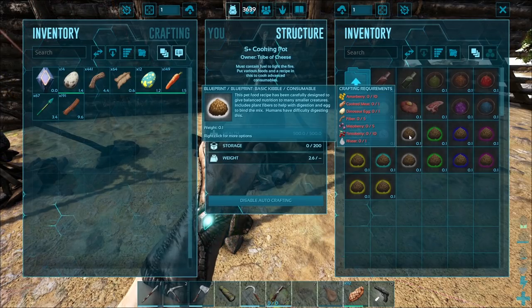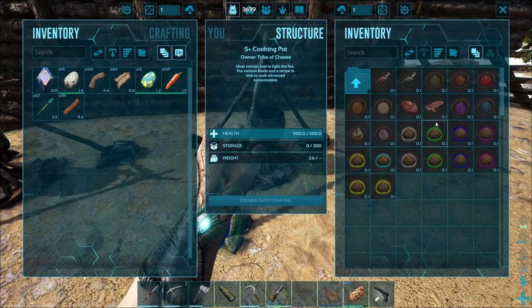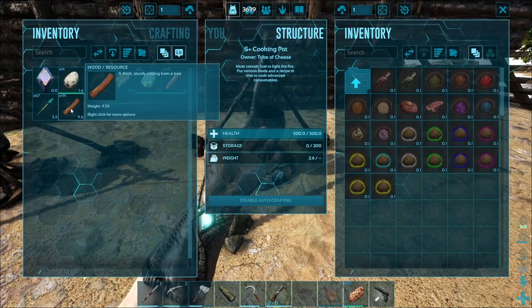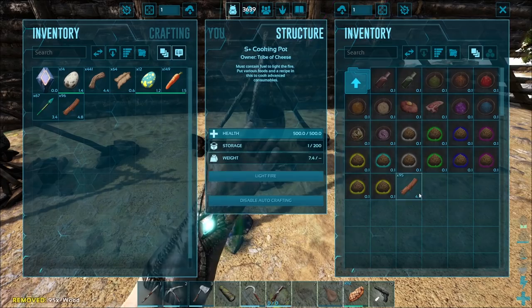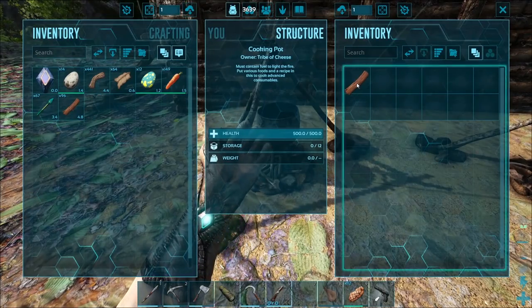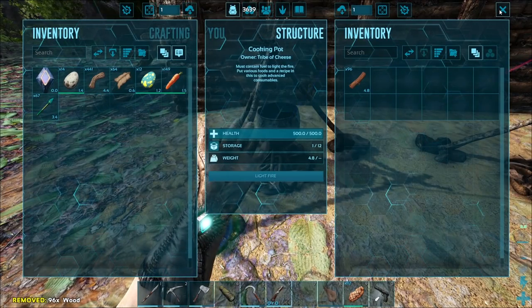This is what you're going to need: take these ingredients, put them in the cooking pot, and it's going to make kibble. A beginner mistake I've made a million times — you need to also put wood in your cooking pot and light the fire before it makes anything. So make sure you put some wood in there and get ready to light the fire.